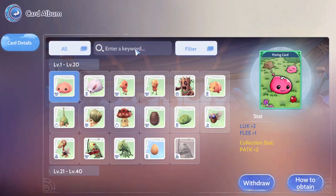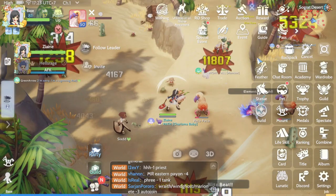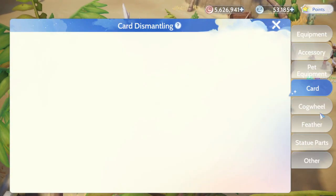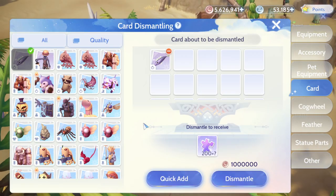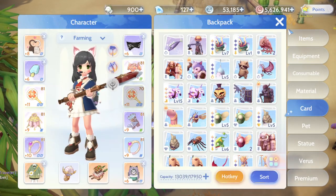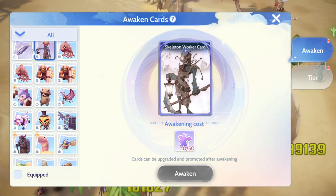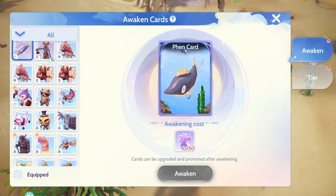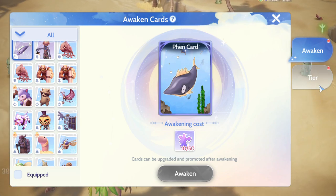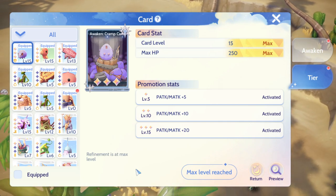In my previous video I showed this other card from the card album — the 'Grow' card. If I click on dismantle for that one, it only gives around 200 fragments. So different cards give you different amounts. And awakening costs 50 for both, so the same awakening cost but fewer fragments from dismantling the lower card.